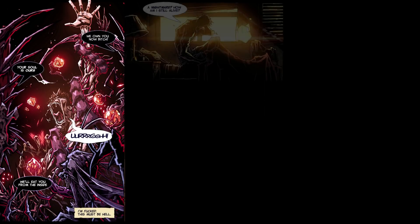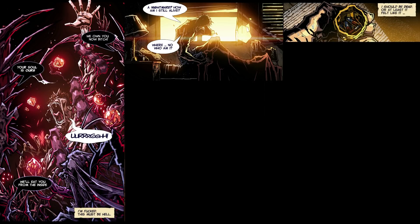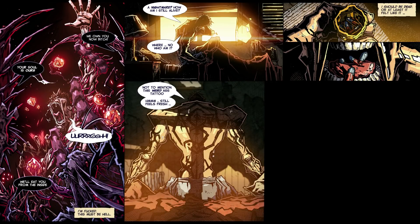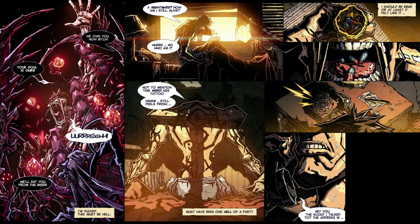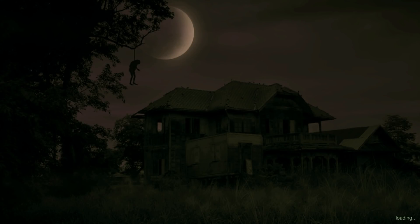The game opens with some dark narration: 'We own you now — your soul is ours, we'll eat you from the inside.' Then our character wakes up confused: 'How am I still alive? Who am I?' Well, you're Coco the ninja. There's mention of pills and a weird fresh tattoo — must have been one hell of a party. Someone's calling on the phone about a job address. I guess we're gonna go on a job. Nice loading screen — look at that guy hanging out there, maybe he's a piñata.